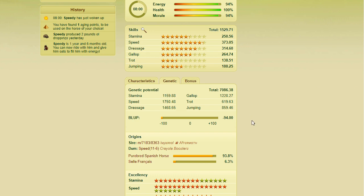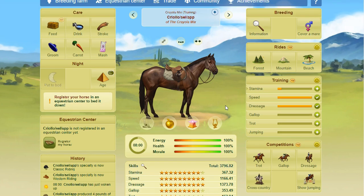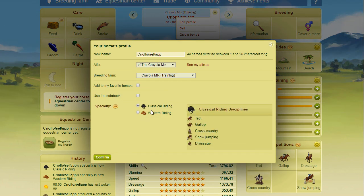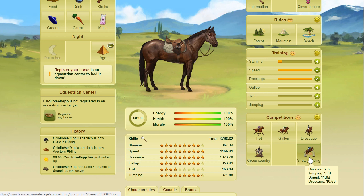One popular method I do sometimes use is target training. This horse in particular has been target training. Target training is training up the secondary skills needed for competitions while leaving your primary skills low, because if you leave the primary skill low you can enter lower level competitions. That's why this horse's top three skills are speed, dressage, and stamina — I trained him in speed and dressage. That will allow me to enter low level cutting competitions, or since I have the VIP perk to switch specialties, I could leave him in classical and enter trot, gallop, and show jumping for a bigger variety of competitions.